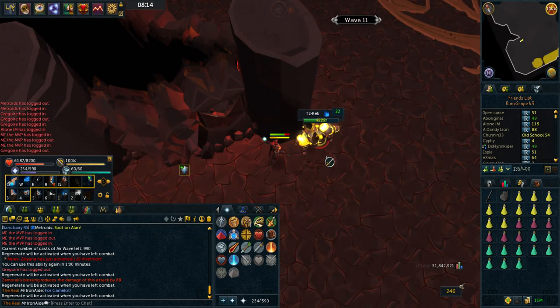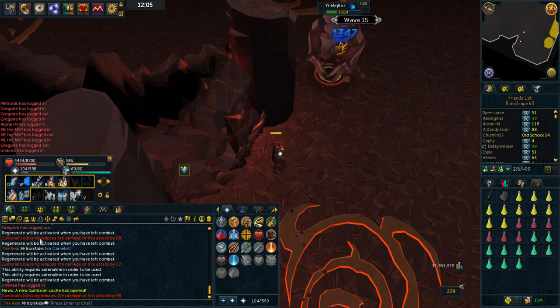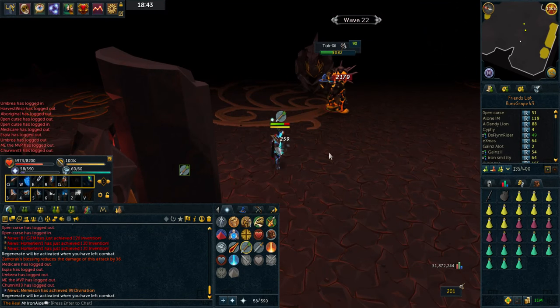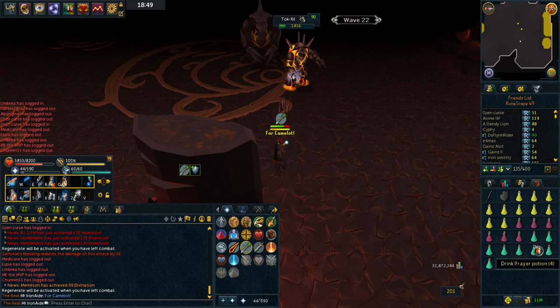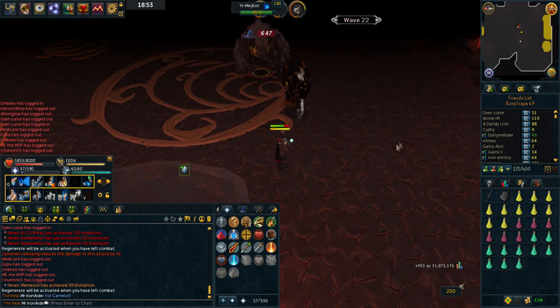The only thing that can go wrong, besides prayer switches on Jad, is running out of prayer beforehand. One of my favourite parts of the whole Jad thing is just these melee ones - they're so easy and just get stuck on things. We made it all the way to wave 22 without needing to drink or use anything yet. So that's pretty good - I think we'll be fine on prayer really.